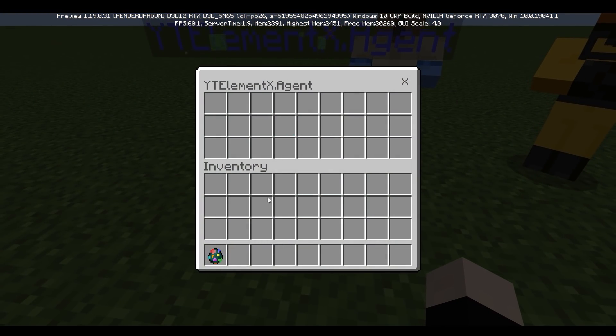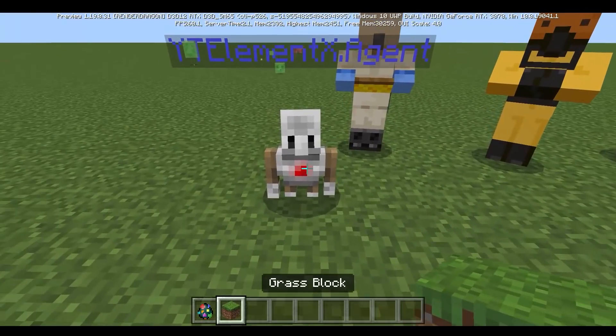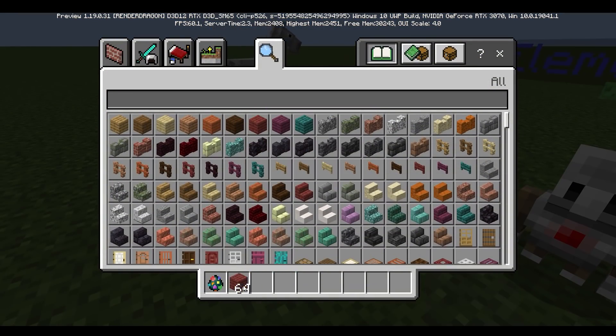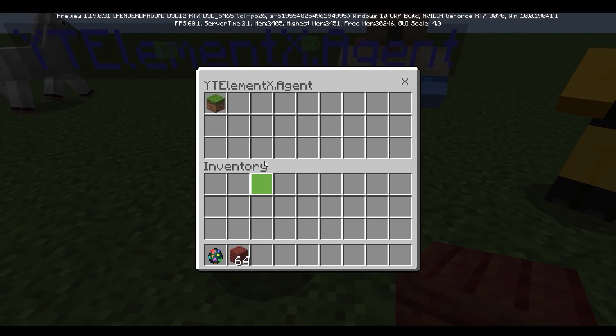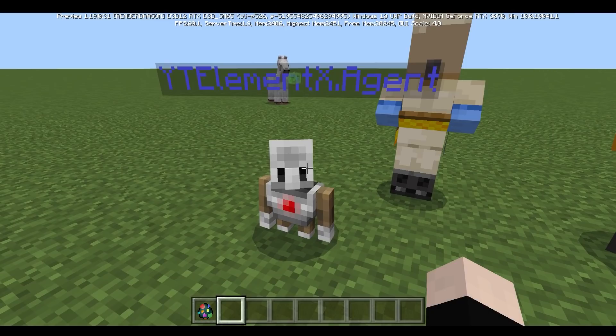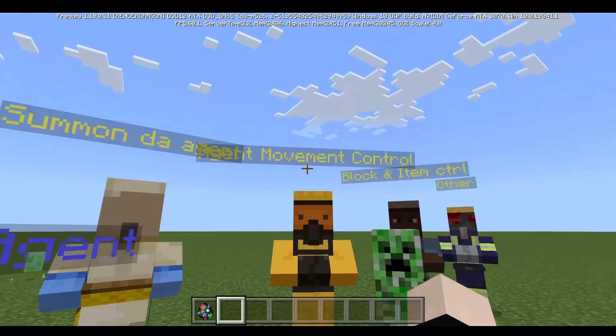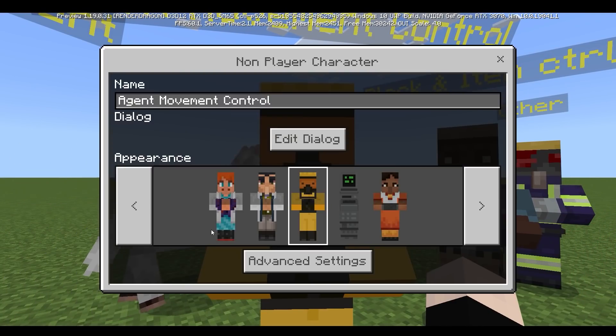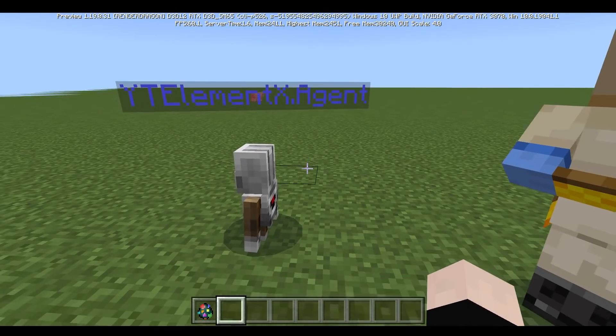Once you've summoned your agent, you can put grass blocks or random blocks in its inventory. You can just right-click it and put stuff in there. You can also do some cool stuff with this agent. I'm going to click move forward, and then it's going to be moving forward.